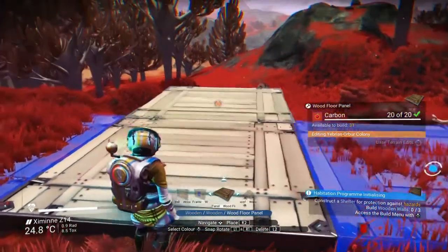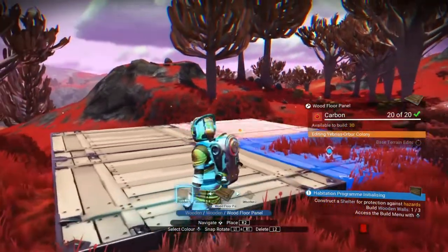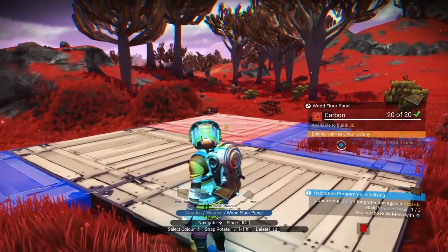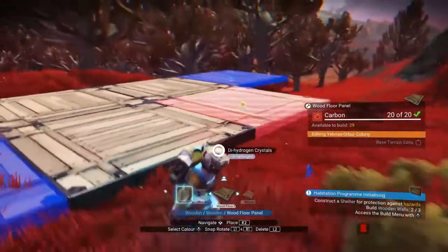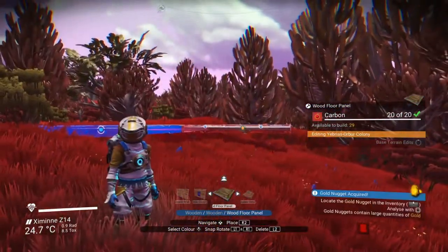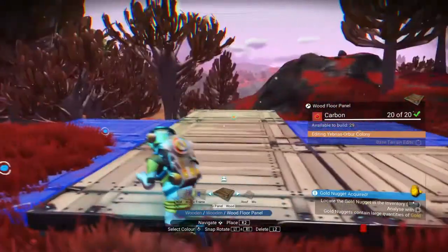Lovely jubbly, I can build 31 of these. Now I'm not gonna go super big because I just have to meet the requirements. Why is that not letting me build there? That's bizarre — it lets me put it there but it won't let me put it there. Why the frick not? There's no reason why it shouldn't be able to go there. Invalid position — it really isn't an invalid position. That just sucks. Okay, right, so let's try that again.